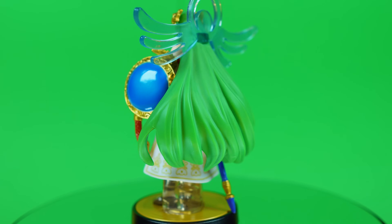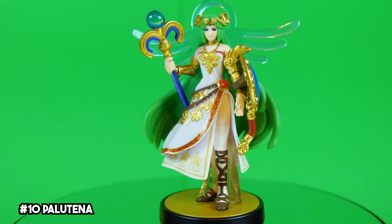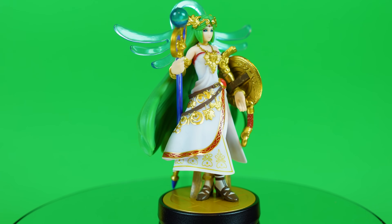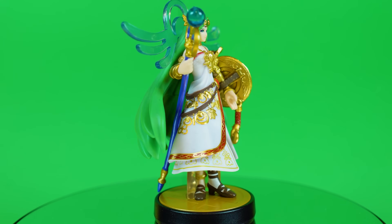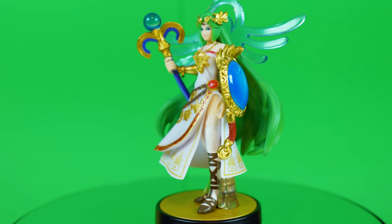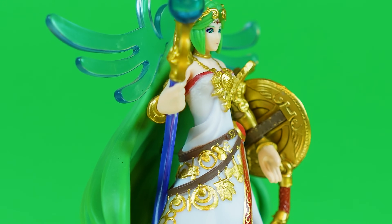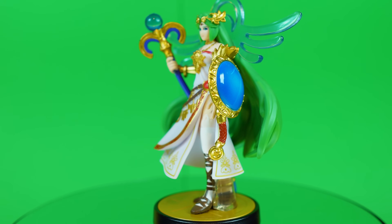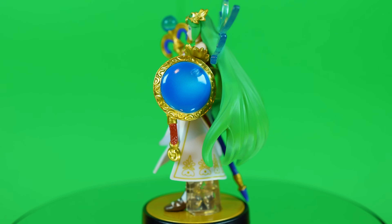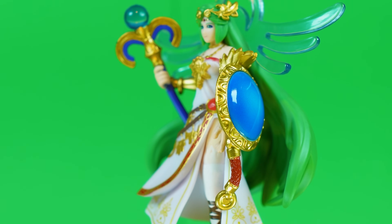Lady Palutena from Kid Icarus begins our Top 10 Super Smash Bros. amiibo. I remember her being an Amazon exclusive, which was certainly different. Regardless, I think she is one of the more stunning amiibo in this set. First off, that radiant blue halo and her rich green hair color really make this one pop. All of her ornate gold accessories really add a sense of royalty and elegance to her, and the blue gem on top of her staff ties in really nicely with that pearlescent blue on the shield. This one just really has it all — a beautifully crafted figure with a ton of neat accessories and a wonderful paint job to boot.